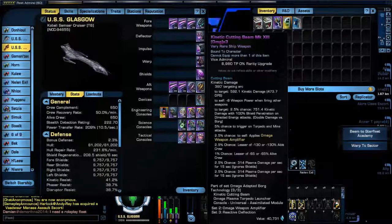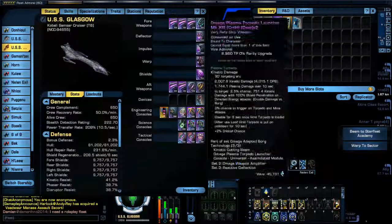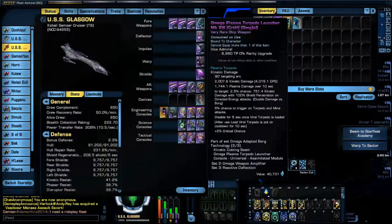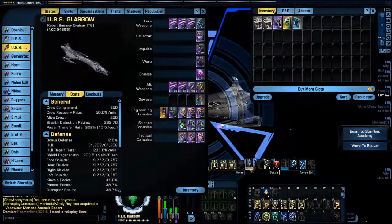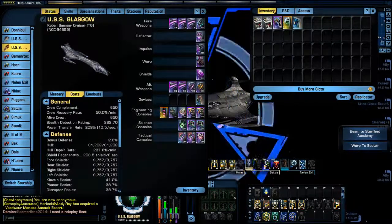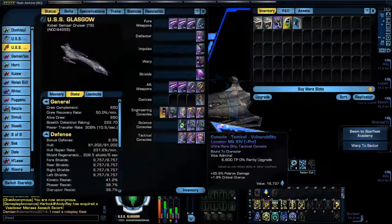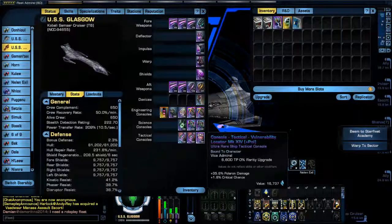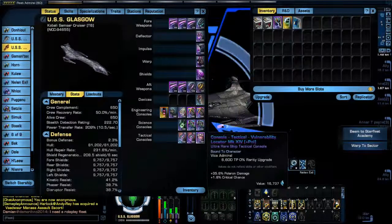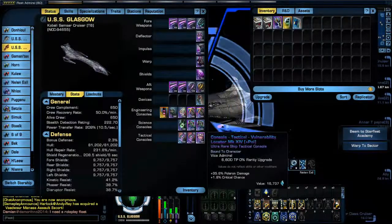Obviously running the kinetic cutting beam, and it upgraded to the Mark 13 Omega Plasma Torpedo Launcher — one of my favorites. Let's show off those: I got one of these from the Fleet Store, the Vulnerability Locator, Mark 14, plus Polaron, along with critical chance.